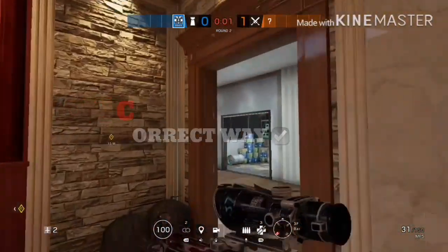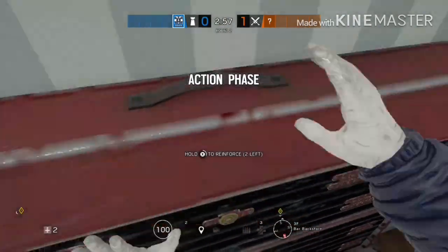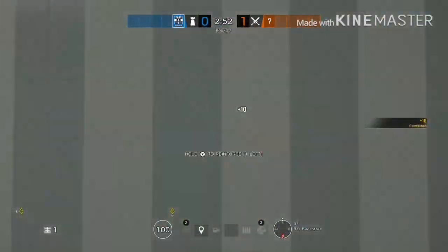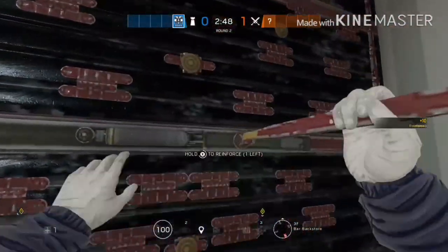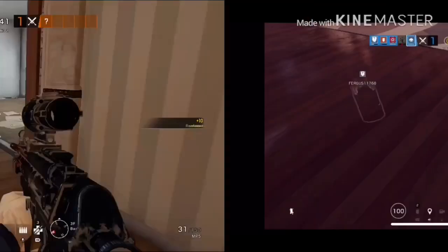This is the right way to reinforce. You do not want to reinforce between bomb sites; you want to put it off to the side a little. Here it is — it's not between bomb sites, and if they tried to push through, they wouldn't be able to get through because of how strong the reinforcements are. This is a good reinforcement.